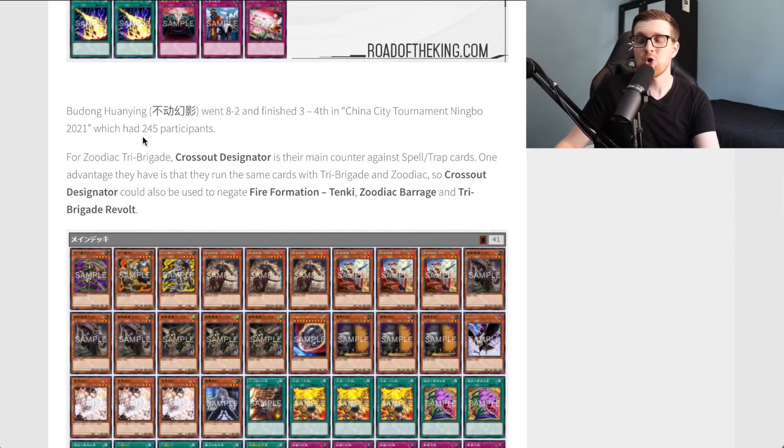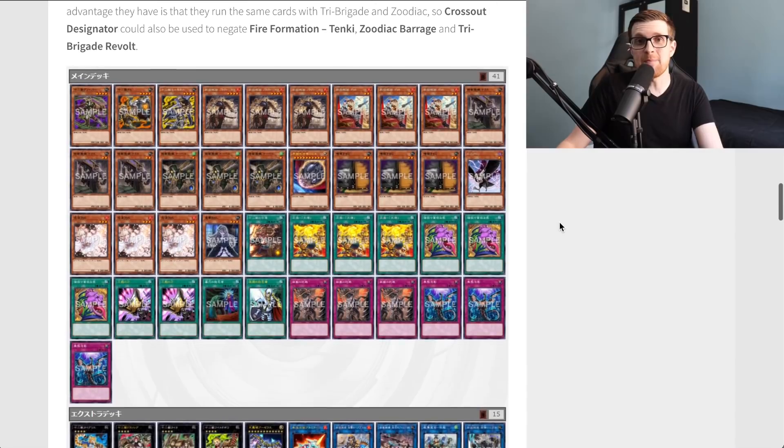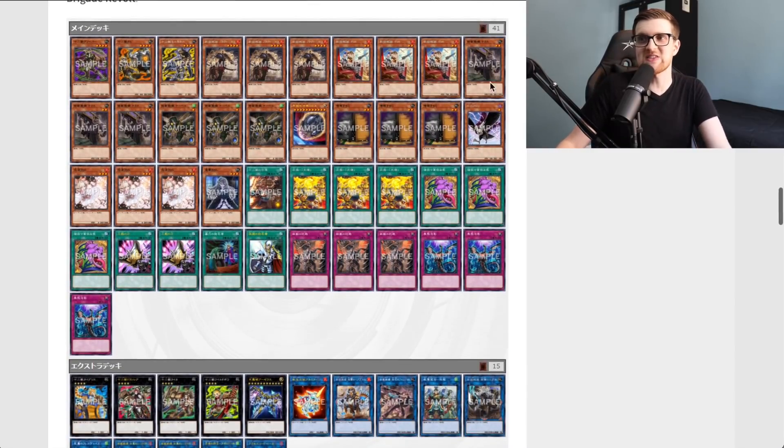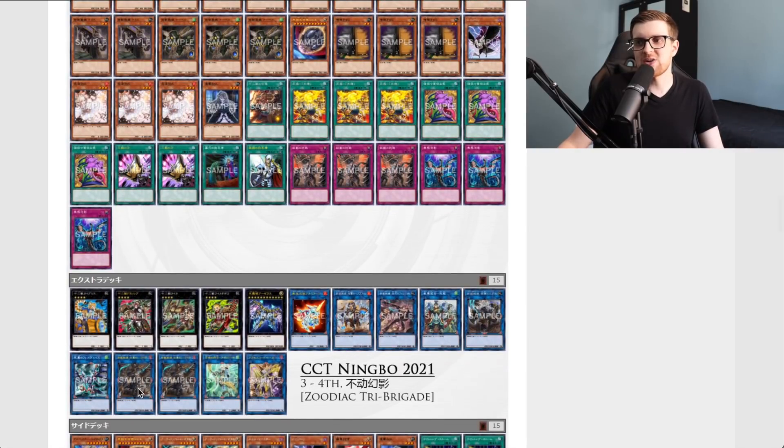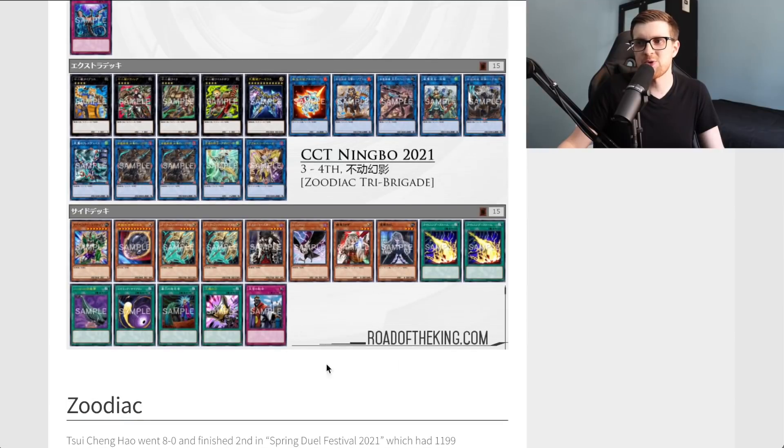Hudong Kuan Ying went 8-2 and finished third and fourth in another tournament with 245 participants. For Zodiac Tri Brigade, Cross Out Designator is their main counter against spell and trap cards. One advantage is that they run the same cards across Tri Brigade and Zodiac, so Cross Out Designator can negate Fire Formation Tenki, Zodiac Barrage, and Tri Brigade Revolt. Many people focus on the hand trap aspect of Cross Out Designator, but in mirror matches it gets very nasty since you're playing the same cards as your opponent — that versatility is why it's going to become a staple. The Zodiac Tri Brigade list is still playing Whiptail, Ram Ram, and Raptier, just swapping some cards for Zodiac cards. The extra deck looks nearly identical, and the side deck includes Lightning Storms and Imperial Order as one-ofs.